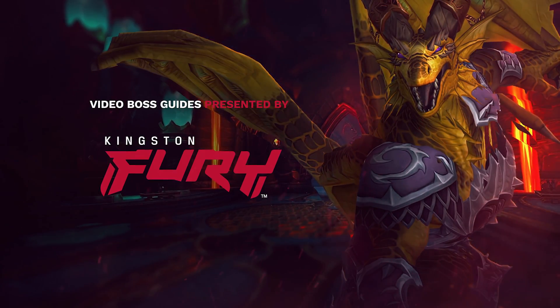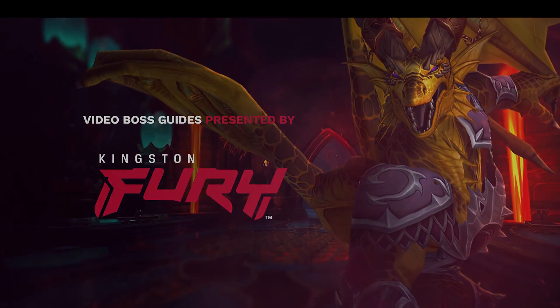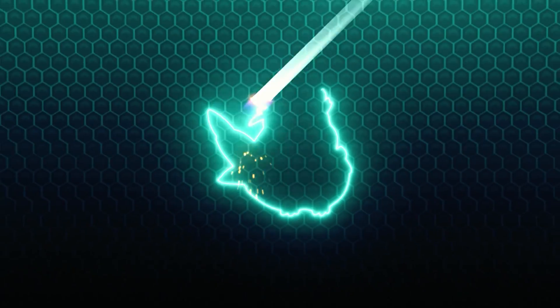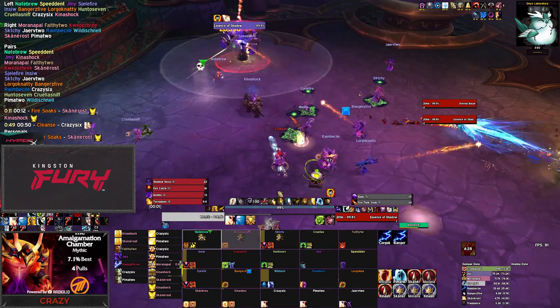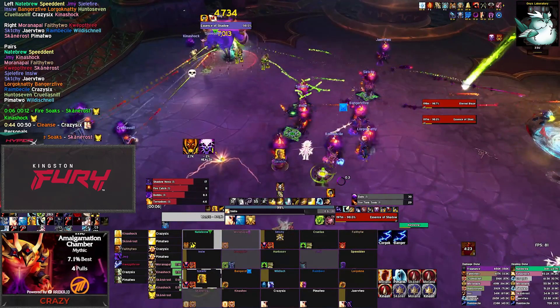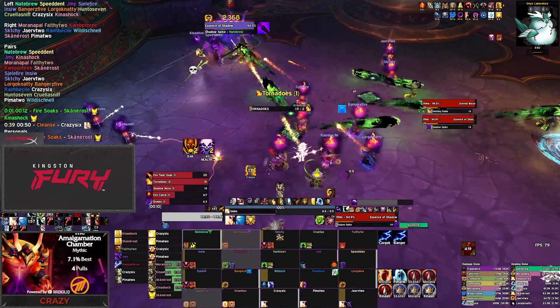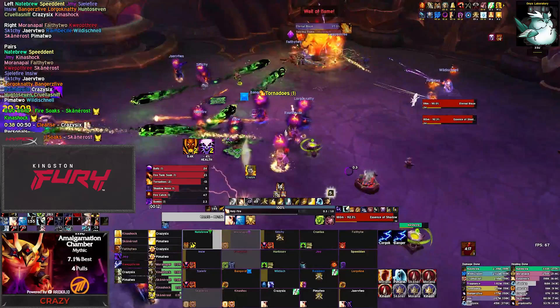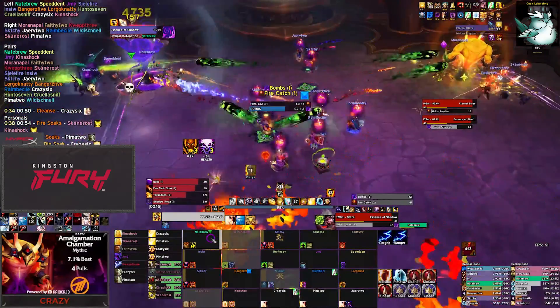Hello everyone and welcome back to the next installment of our 10.1 Raid Guides, proudly presented by Kingston Fury. This is Crazy Puck for Method, and today we'll show you how to defeat the Amalgamation Chamber encounter in Mythic Aberrus. For all of our Mythic videos, we'll assume you know the fight and its mechanics on Heroic difficulty. These videos will show you the Mythic mechanics and focus on the strategy to defeat the Mythic version of the encounter. If you need a refresher on any of the baseline Heroic abilities, check out the Heroic guide for the encounter on our channel.